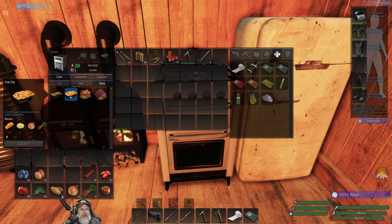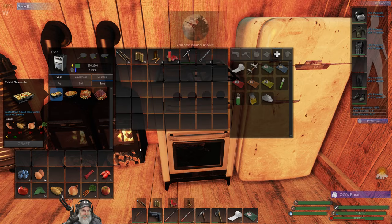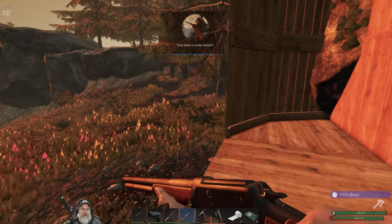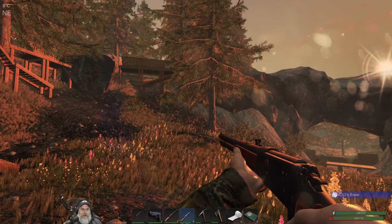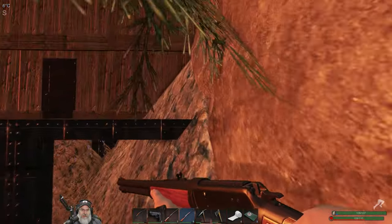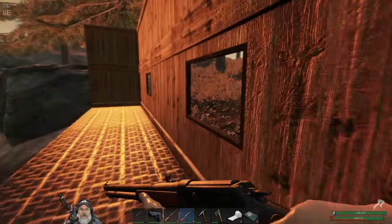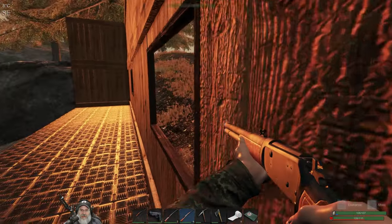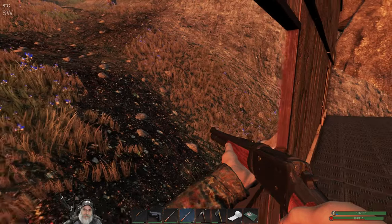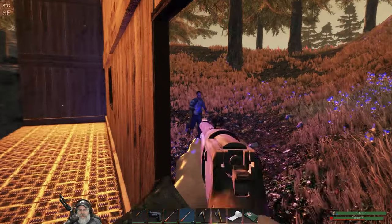We should try and catch a couple of salmon out of the lake at some point just to try the fish pie. We can't really do the rabbit casserole unless I raise a rabbit. I just don't see why rabbits are better than chickens, because chickens give you eggs in addition to the really good meat. Not really sure why you would do rabbits.